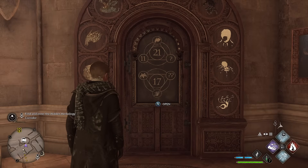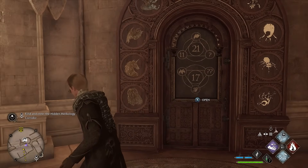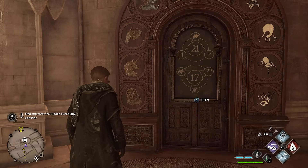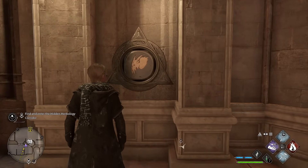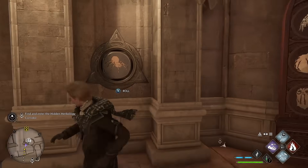If we have a look at the top triangle, we need to get a total of 21. We have 11, then we have the symbol on the left-hand side of the arch which represents 2. So 11 and 2 is 13 — we need 8. So this first one will be a spider. We roll all the way through until we get the spider symbol — there we go.